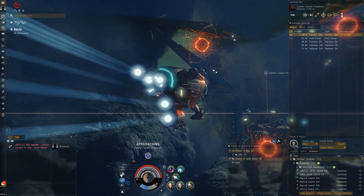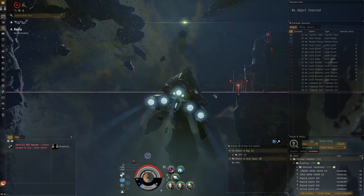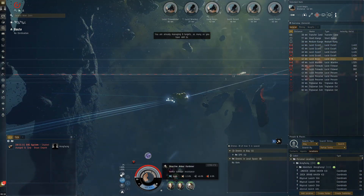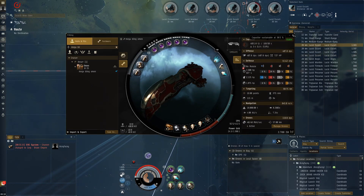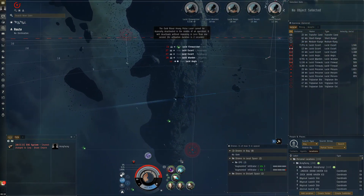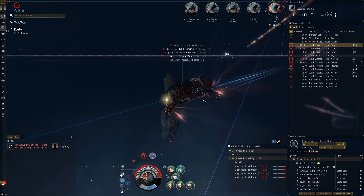Switch over to scorch because going into the next room we'll probably want to shoot at long range from the start. I hoped scorch would give 40 kilometer range but with pulse lasers you can't expect too much. Some frigates appear — they think they're going to challenge the mighty Omen? Start shooting them. Our kinetic resistance is quite high because we adapted to those drones we were facing. We'll use Imperial Navy now as they're getting closer, and start webbing them. They went down very quickly.